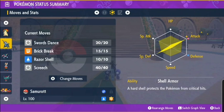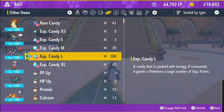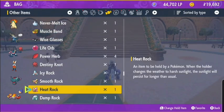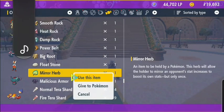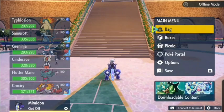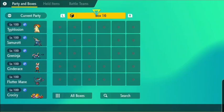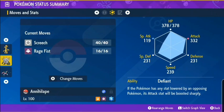Samurott can't learn Screech naturally, so here's how you can do it. First, give Samurott the Mirror Herb, and in its moveset it needs to have one empty slot. Then take everyone else out of your party and put just one more Pokemon in — that Pokemon should know Screech. I'll be using the Annihilape I used to defeat that Samurott.